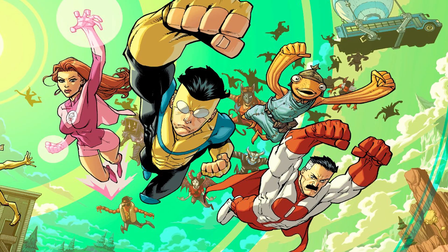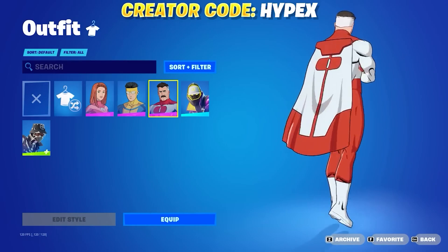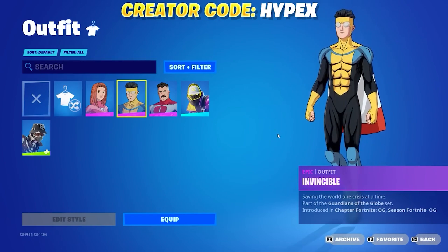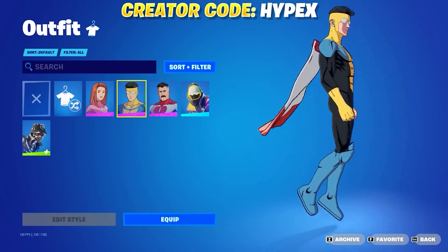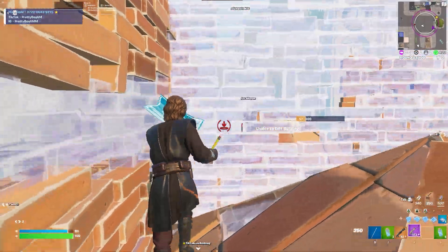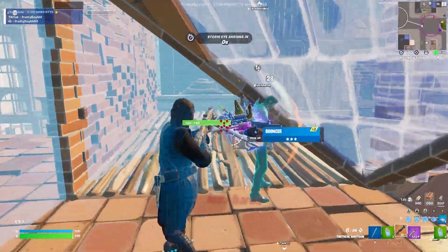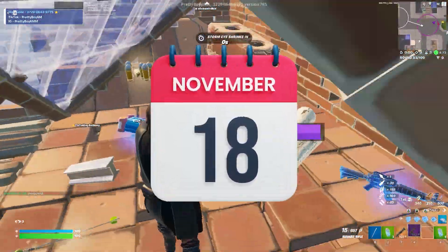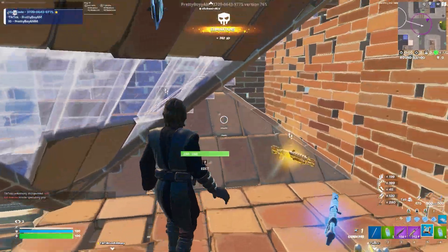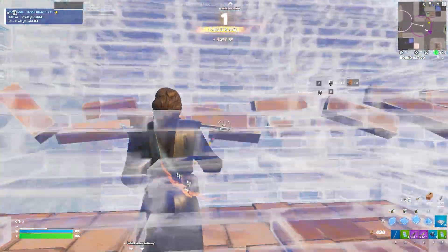Fortnite did a crazy good job with the Invincible cosmetics. One of the pieces of information that everyone is wondering is the release date for all of these cosmetics in Fortnite OG. Considering Fortnite OG only has two more weeks before we kickstart Fortnite Chapter 5 in early December, there are really only two release dates that make the most sense. The first one being November 18th, which is actually today, the day this video is going live, mainly because Fortnite always does collaboration releases in the item shop on Saturdays.